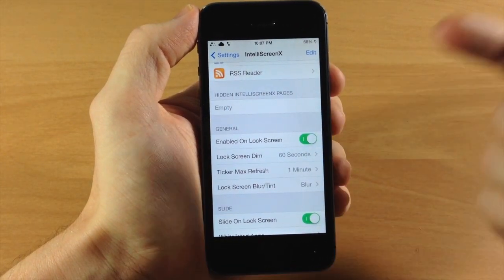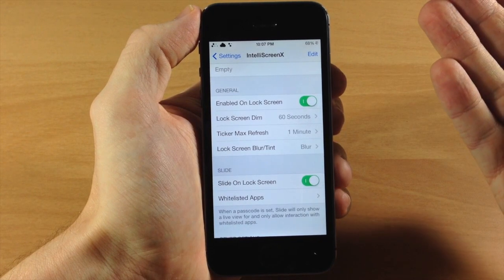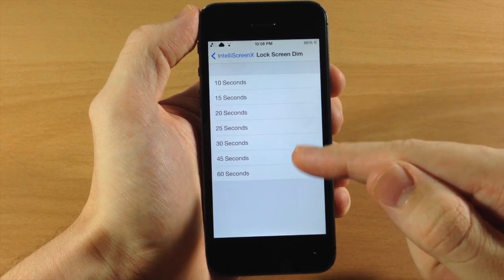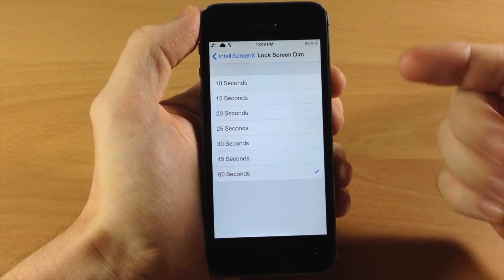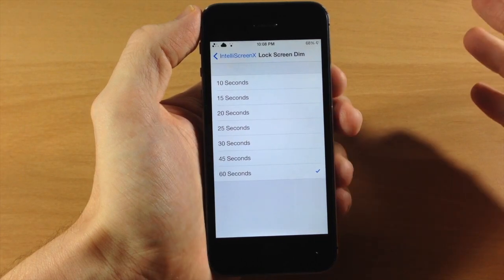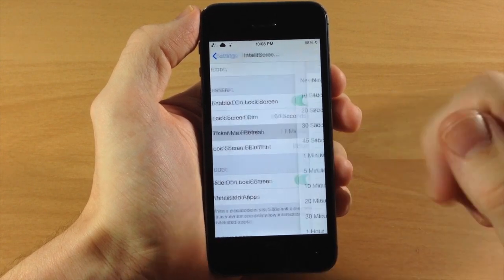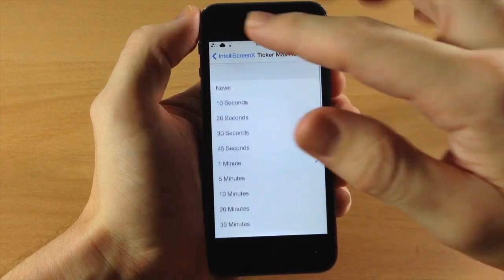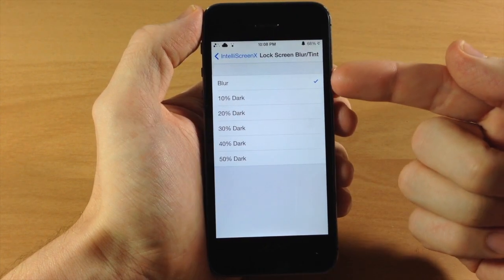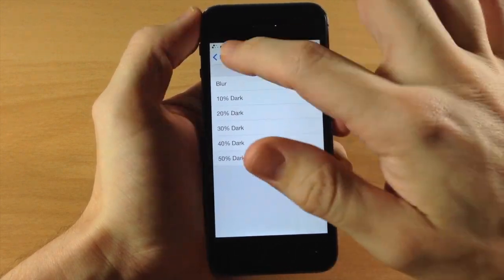Going back, you'll see the hidden IntelliScreen X pages option which you can't actually click on. Down here under General you can enable the lock screen. You can change your lock screen dim time from 10 seconds all the way up to 60 seconds — I recommend around 15 seconds so you have ample time to scroll through and read before it dims. You can also change the ticker max refresh, and if you want to change the lock screen blur tint you can switch to a percentage of darkness — let's set it to 50% dark.